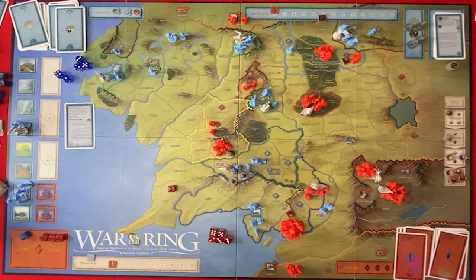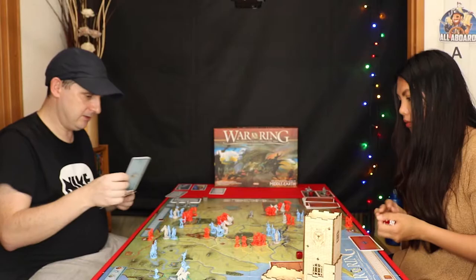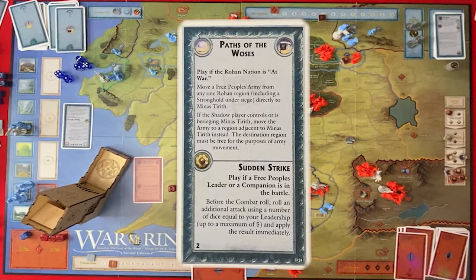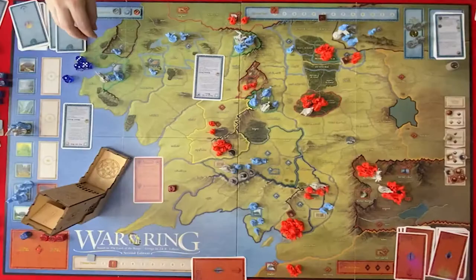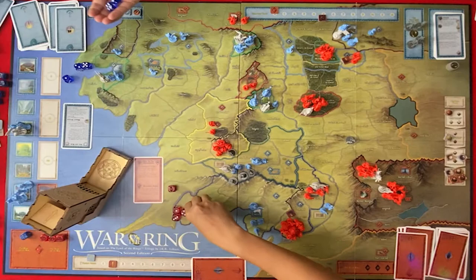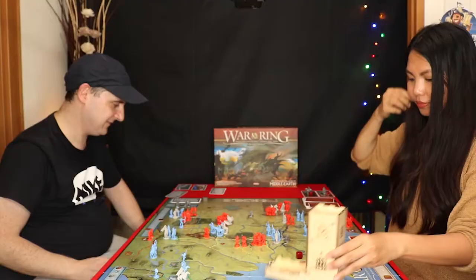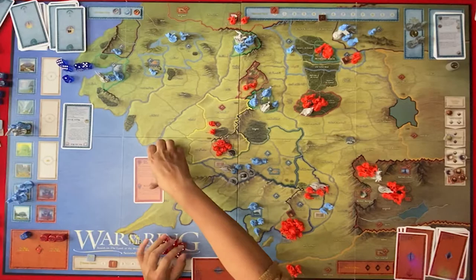I'm going to play a Relentless Assault and I'll play a Sudden Strike: play if a Free Peoples leader or companion is in the battle — I have a leader there. Before the combat roll, roll an additional attack using dice equal to my leadership. So just one. Well, we did nothing. Let's get a three — nice. And I get two to defend. Two hits. I don't even need the reroll. Are you going to continue your attack? No, that's all. That's the end of the round — draw two cards and recover our dice.